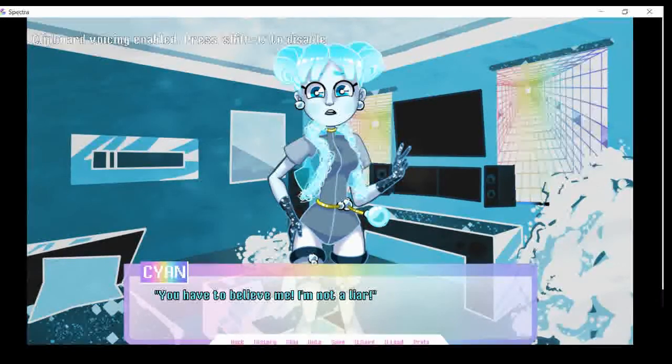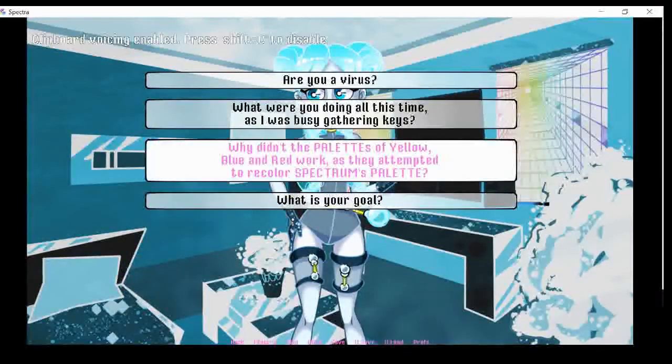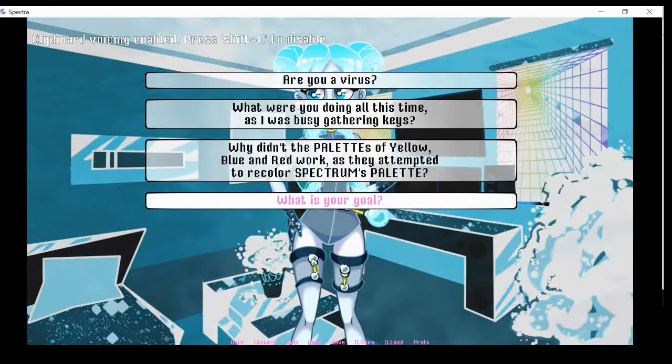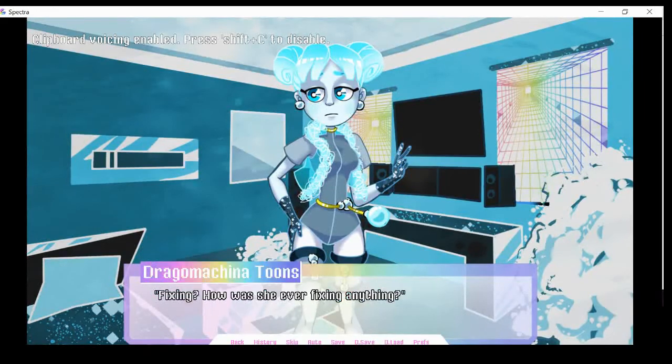You have to believe me, I'm not a liar. I was doing my best. Apparently it wasn't good enough. Cyan looks genuinely upset about it. I'm starting to believe she's telling the truth. Finally. I have to ask all these questions. I get why you'd think that. The truth is, I am not a virus. I'm just a bad Hue. I tried so much, yet I wasn't able to fix this issue. Fixing? How is she ever fixing anything? That's my question.